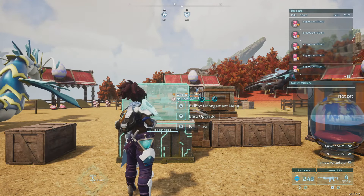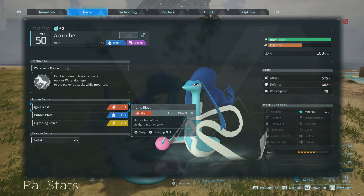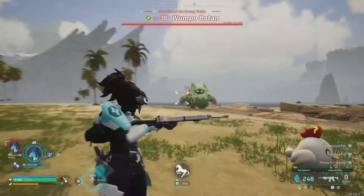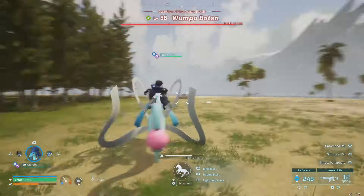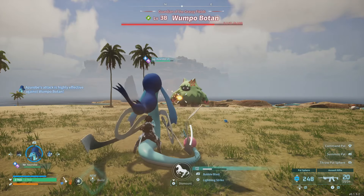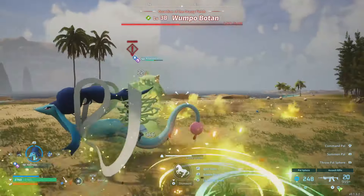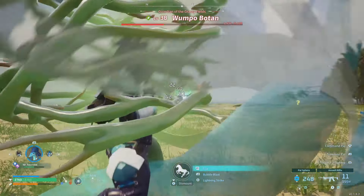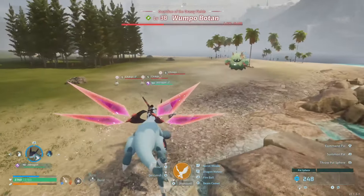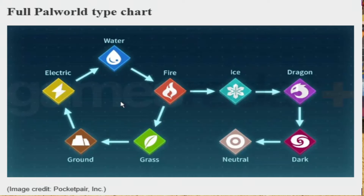I've spent quite a few hours testing these to make sure I was concrete in my findings. With burning — it doesn't work. Testing on Azarobe, who applies water damage to player attacks while mounted: off mount we're doing 30, 18-19; on mount a little bit more. But if you catch the target on fire, it doesn't apply — we're still hitting 40s and 50s. I've tried various fire attacks from different pals and various methods of delivering water attacks. None of them increase the damage at all.